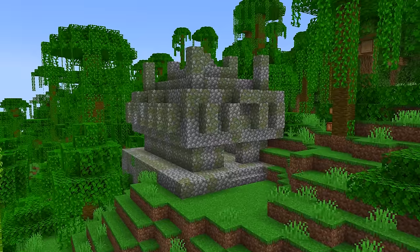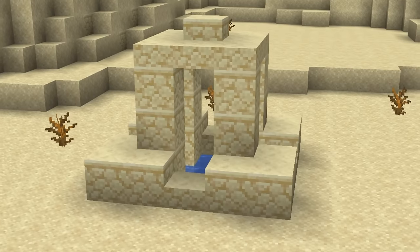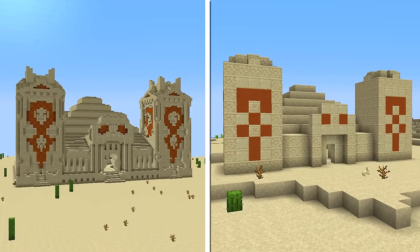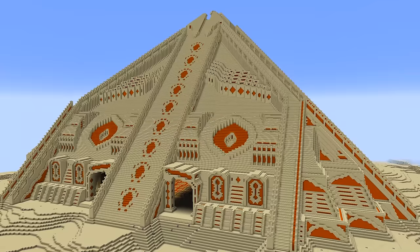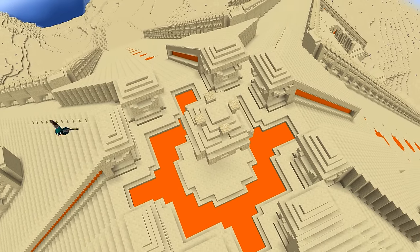We're all familiar with Minecraft's naturally generating structures. However, with no updates in years, they can get kind of boring, which is why players TrixieBlocks and PixelPlex decided to upscale these structures with significantly more detail. But these don't even compare to this absolutely insane, nearly 500x500 record-breaking remake of the Desert Pyramid.